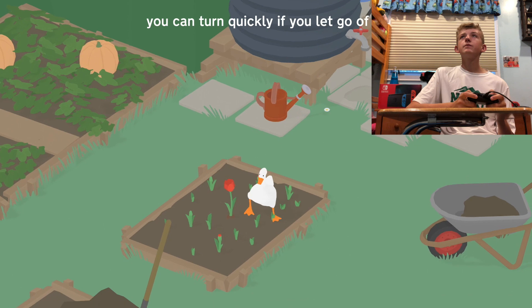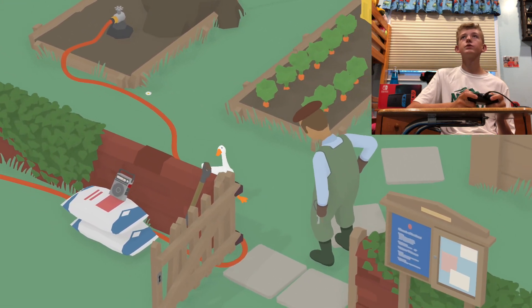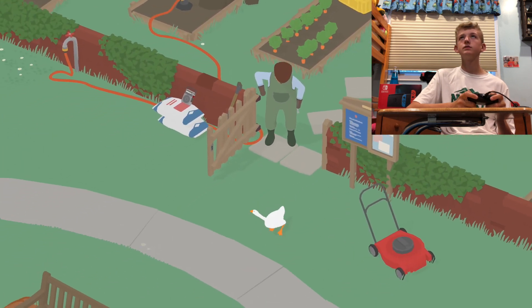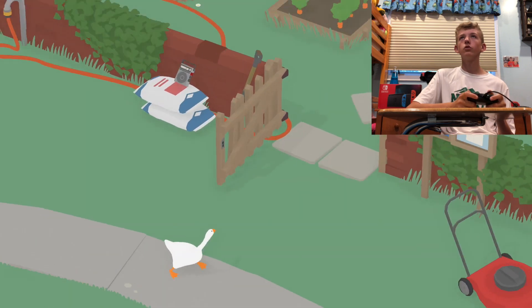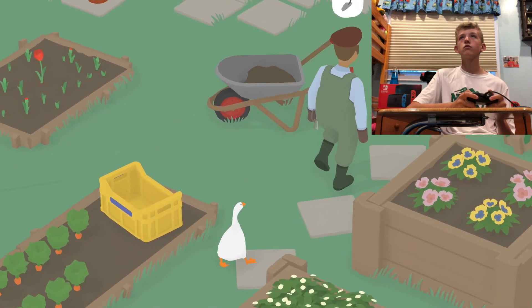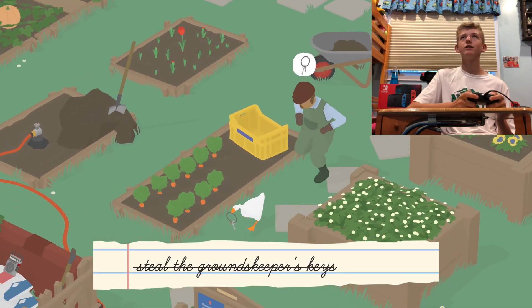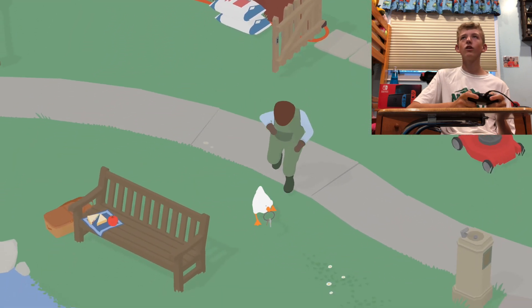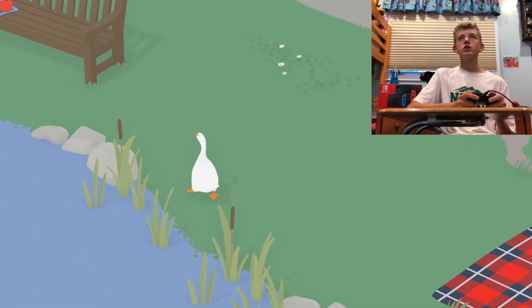Steal the groundskeeper's keys. I saw this in the trailer, so we're just going to have to wait. Now we're going to pull a sneaky one on him, and we just can't turn around. Oh, we got him — go, go! We can get to the water at least, hopefully. He got them. Alright, we still got the mission though. That's good.